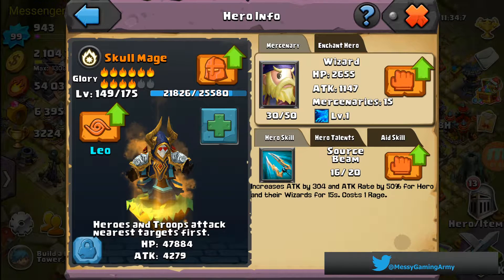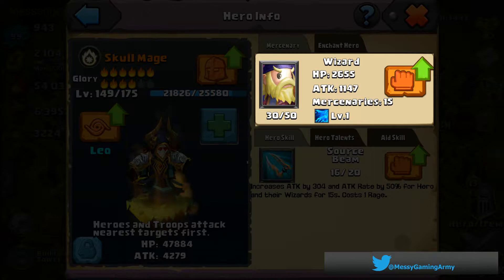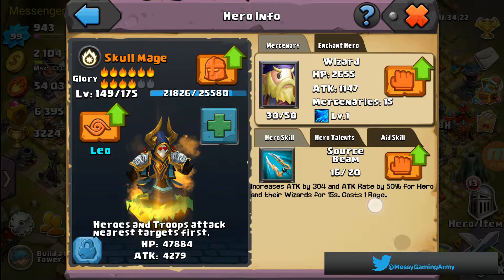When we get into his abilities is why you'd use Skull Mage. First off, you have to be a fan of wizards — wizards pump out the most damage in the game. When I use his ability, it's at level 16 out of 20 right now and it increases attack by 304, so my 1,147 wizards just went to 1,450 just by pushing a button. Pretty sick, right?